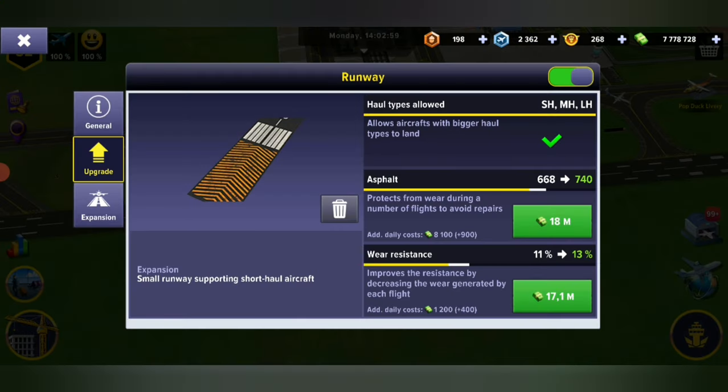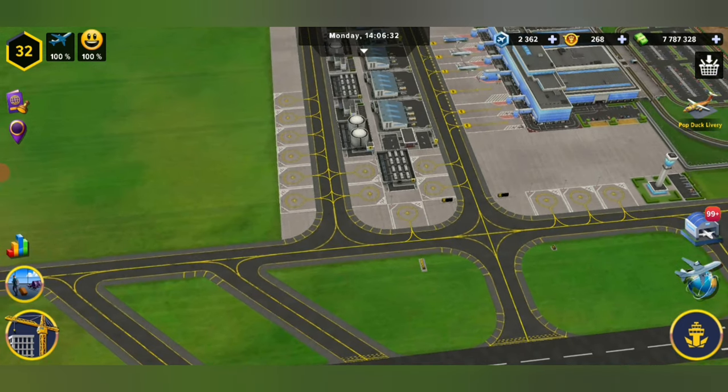First things first, you're going to want to upgrade this runway all the way to the top. In the right hand corner you can see small, short haul, medium haul, and long haul. We did upgrade that, and I do suggest that you upgrade the asphalt and the wear resistance to the maximum — as you can see I am not there yet.